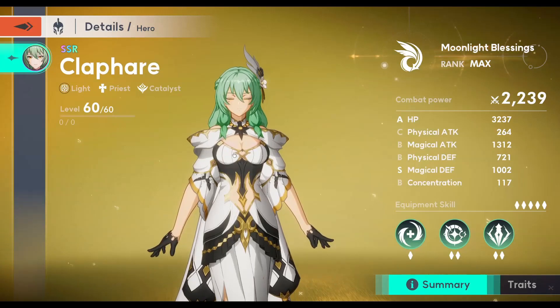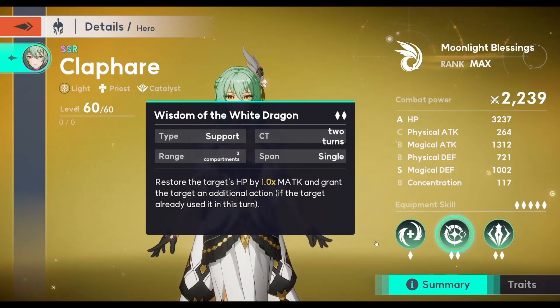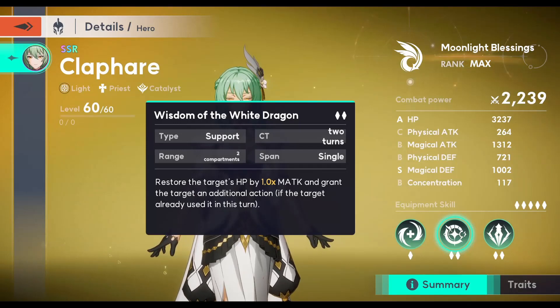Now let's talk about her utility and what she brings to the team. Her main selling point is this extra turn mechanic. It's especially busted when combined with a unit like Charlotte, because Charlotte has her own extra turn mechanic, and giving Charlotte extra turns reduces her own extra turn cooldown, which gives her even more extra turns. Charlotte is already the best unit in the game and a hard carry, and this just makes her an even harder carry.